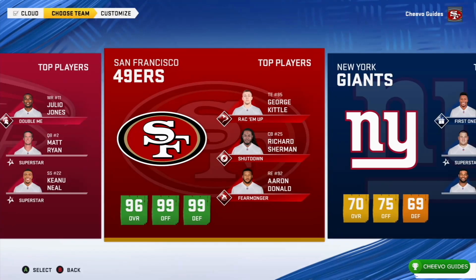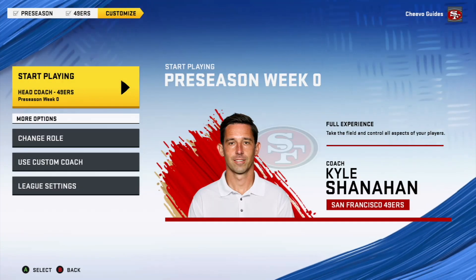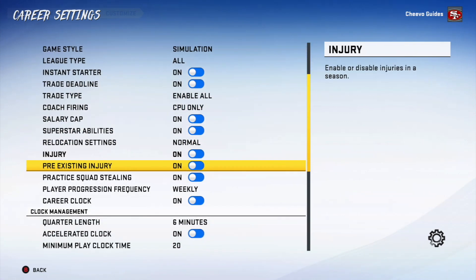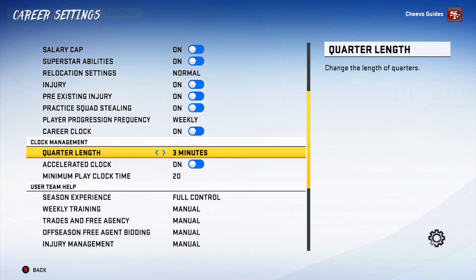After that, make sure you choose the 49ers. Go down to the League Settings and make sure to change the quarter length to one minute. This is an effort to make the boosting match go by faster.